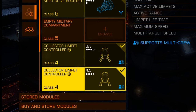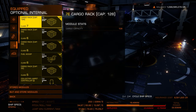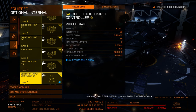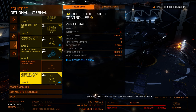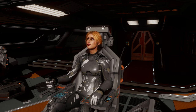You can do it with less, it's just going to slow things up a bit. If it comes down to a choice between having more collection limpet controller capacity or more cargo racks to hold limpets, I would opt for more collection limpet controller capacity. The systems we're going to have a lot of fleet carriers parked in them full-time, and many of them sell limpets, so if you need more you can probably buy them there, likely with a surcharge, but it is what it is.